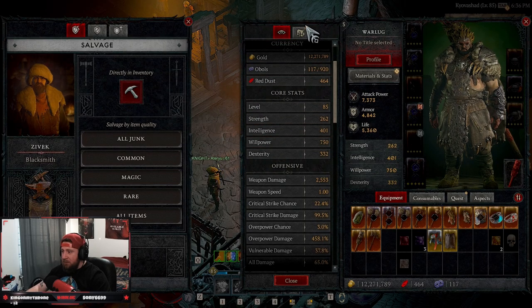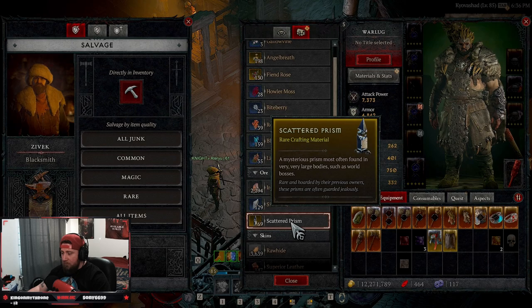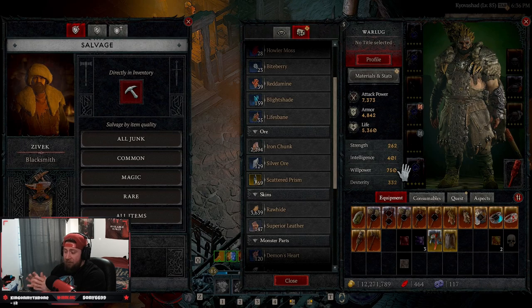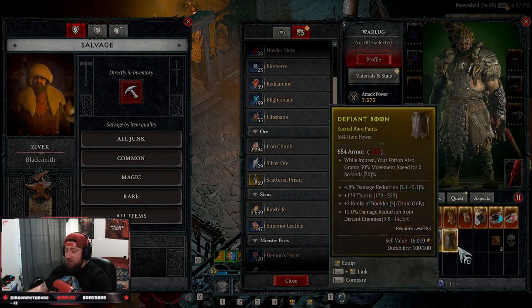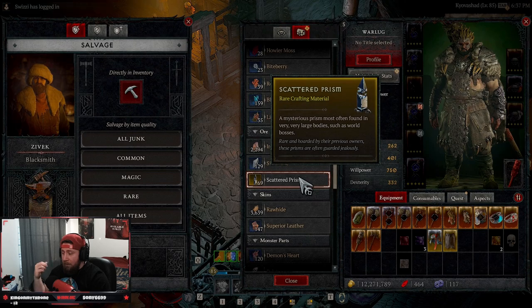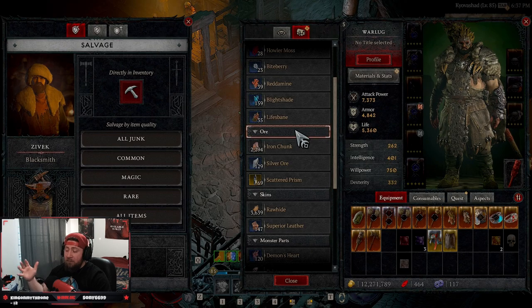The biggest recommendation is to salvage everything first. You're going to need all these materials — iron chunks, silver ores, scattered prisms — to power level your character by upgrading everything. You cannot do it without these materials. Unless you're going to go around the open world collecting them, the biggest and fastest way to get them is salvaging items. You can also find materials throughout the open world, or in ore mines, and importantly in hell tides.